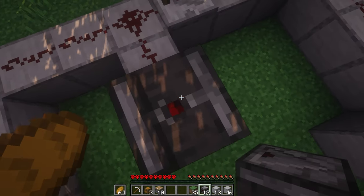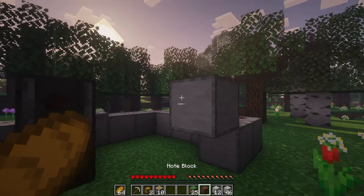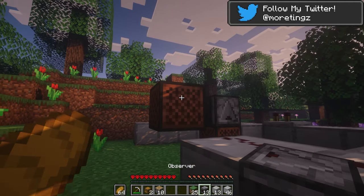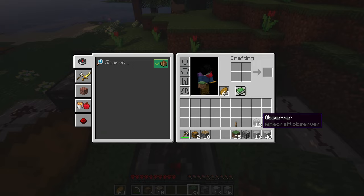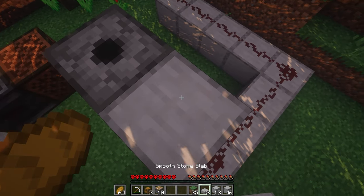Place an observer on top of this note block, and then temporarily place a building block against the redstone dust so you can place a note block against it. Break this building block, and place an observer with the redstone butt facing towards the right. Next, go to the top of your observer and place the dispenser with the hole facing upwards, and then build out two slabs backwards.